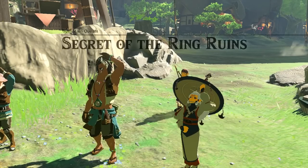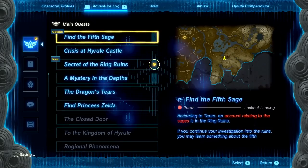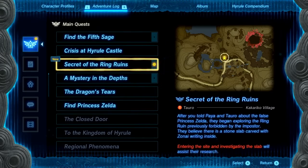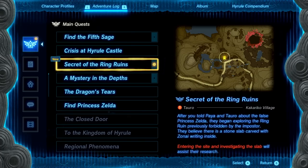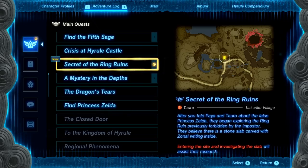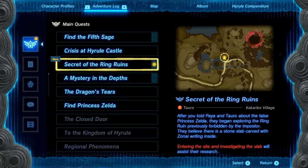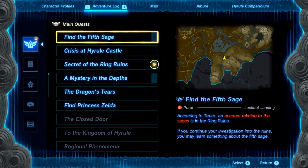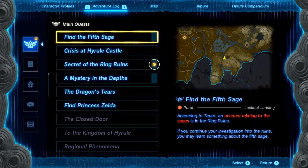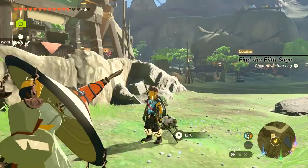Paia hurries off to tell everyone. We're allowed in now — that's amazing! A new main quest objective appears: 'Secret of the Ring Ruins.' After telling Paia and Taro about the false Princess Zelda, they began exploring the previously forbidden ring ruin. They believe there is a stone slab carved with Zonai writing inside. Also there's an update to the 'Fifth Sage' quest: according to Taro, an account relating to the sages is in the ring ruins — continuing the investigation may reveal something about the fifth sage.